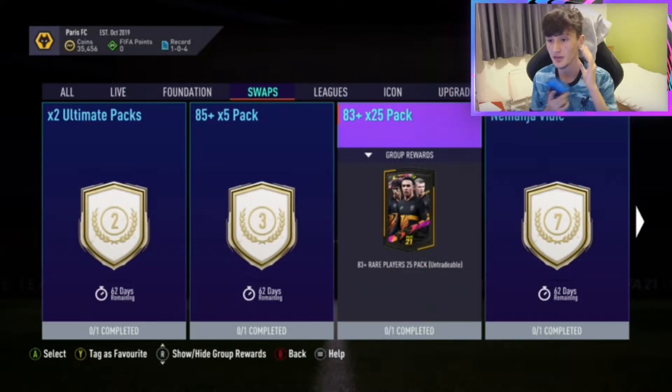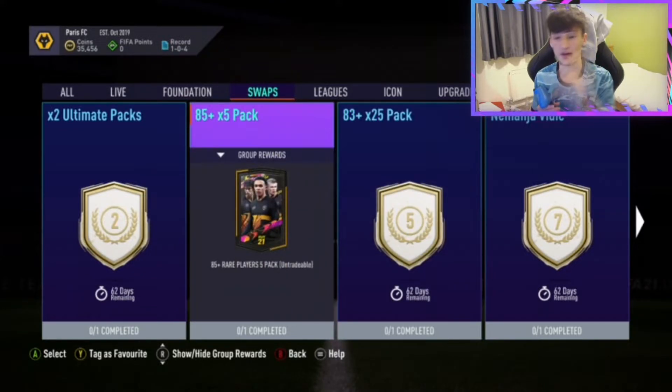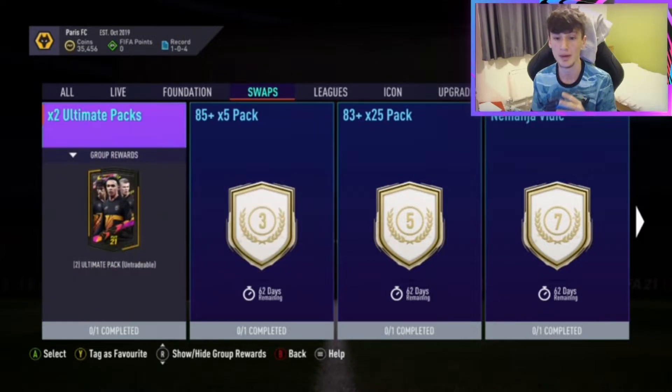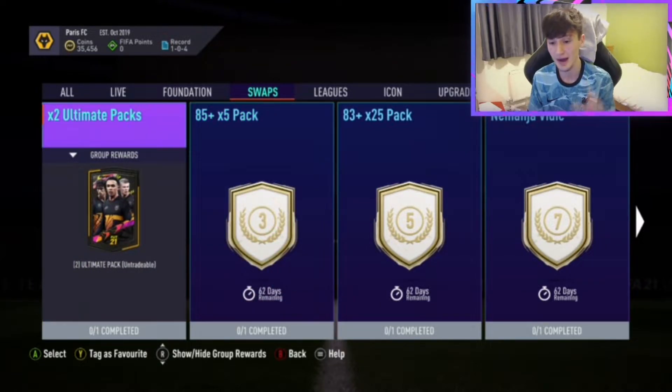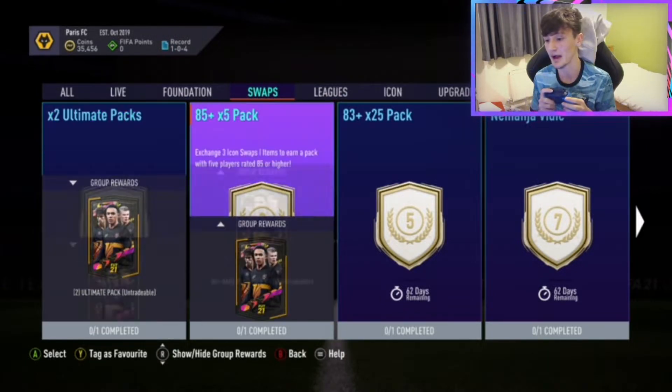We've got a few new packs. You've got the 83 plus one, which is essentially a pack containing 25 cards which are at least 83 rated. Much like the 85 one, that one's 5, 85 plus cards. We've got an ultimate pack option, which in my opinion is a really good one — essentially 2 tokens for 2 ultimate packs. Ultimate packs are 125k packs, therefore valuing each token at essentially a 125k pack. Worth pointing out these packs are untradable.